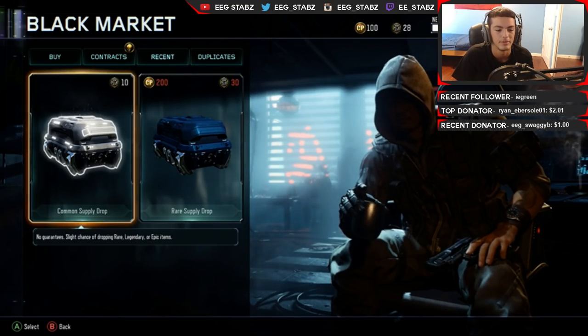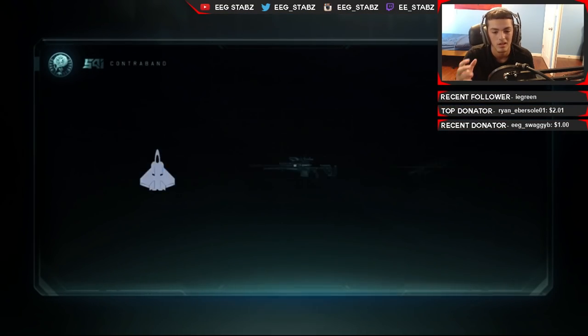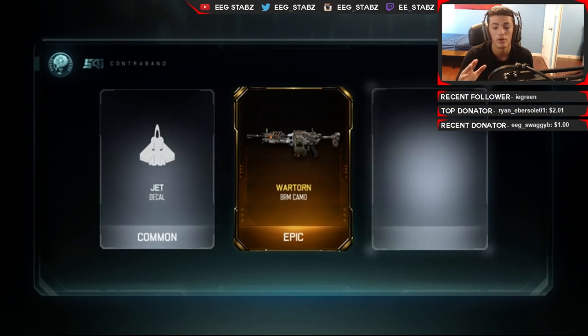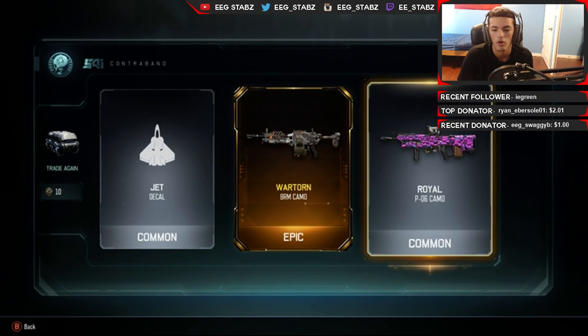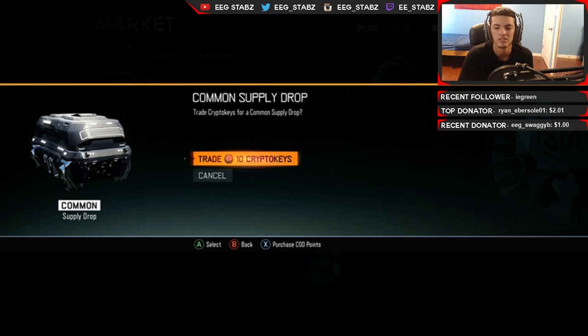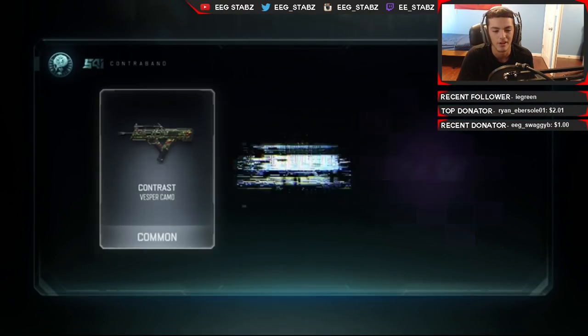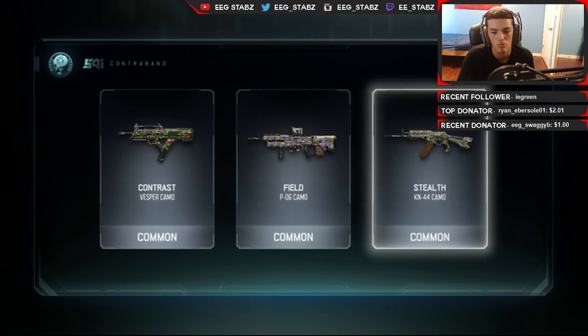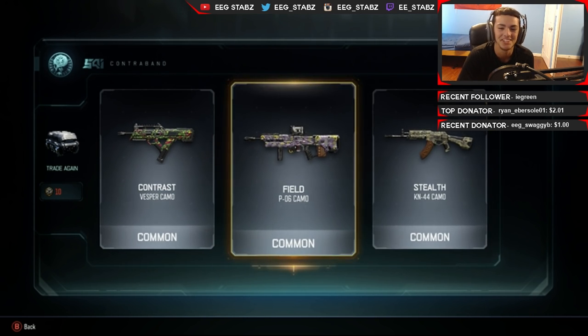I need two more, you've gotta be kidding me. Alright, I guess I'm gonna open two common supply drops and see what's gonna happen. I see a yellow - War Torn on the BRM. I think I already had that either for that or the Dingo, I could be completely wrong. And we got our last and final supply drop guys. That was depressing. I'm not really sure what else I expected, but I actually don't think I had any of these camos so those are new to me.